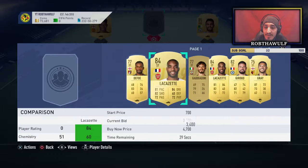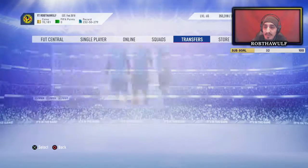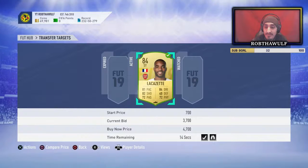I would need to throw in an 84 rated player. Let's see if we can throw in Lacazette - the other guys would have to be a little higher rated as well. There's also a Shevchenko and an 82 plus SBC option. EA is finally paying attention to the community. Looks like we're gonna get Lacazette for 3.7k - yes, 3.7k.